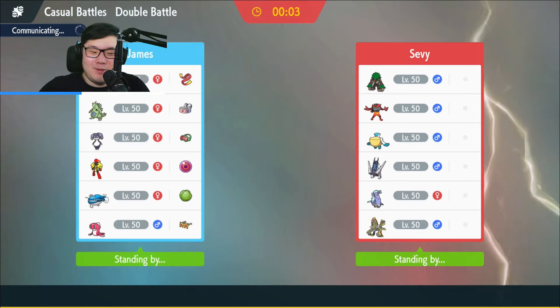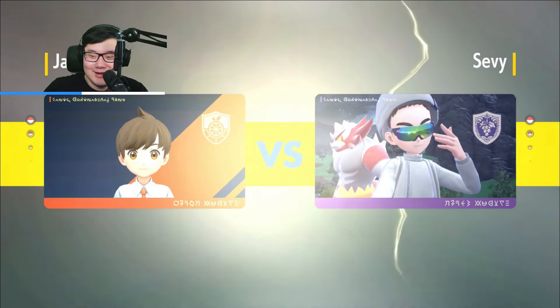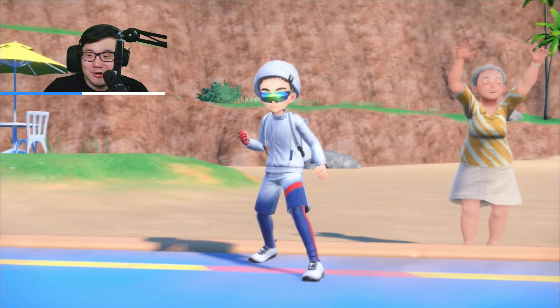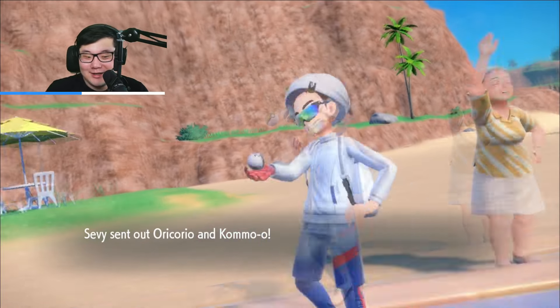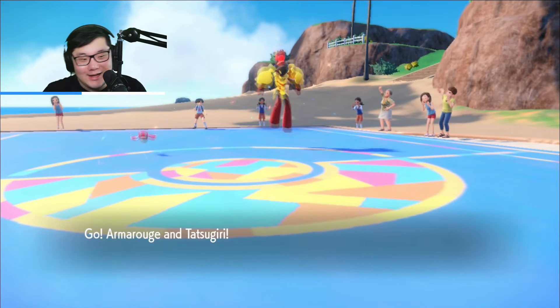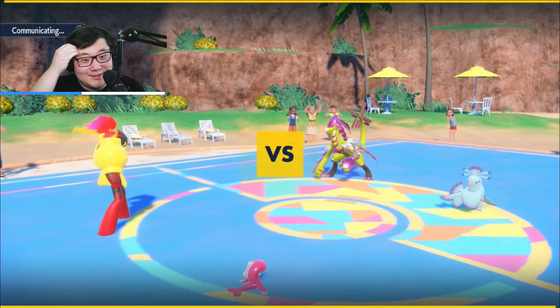I might actually want the Rain boost for my own Dundozo. They might be scared that I have Tyranitar potentially and not even go for Electra Shot — it does allow me to stall the Electra Shot, which is nice. But I really do have to respect Archaludon because I do not have the best answers to it, especially since Dundozo doesn't have Urshifu on this team. So I might actually need the Rain boost for the Wave Crash to do more damage to it. We're going to see the Kommo-o/Oricorio lead — I think this is the Ghost one. Armourouge plus Tatsugiri — I think this works.